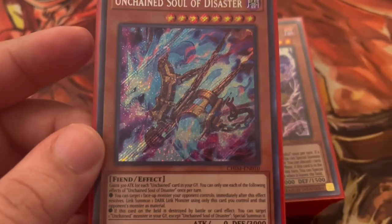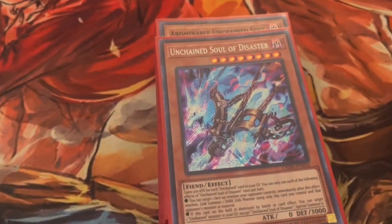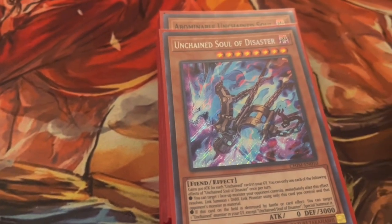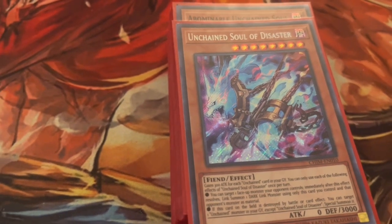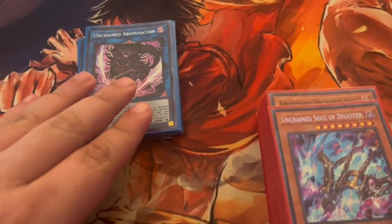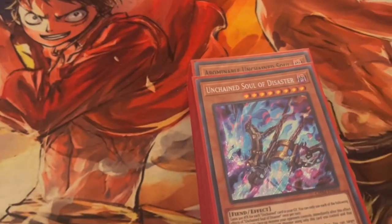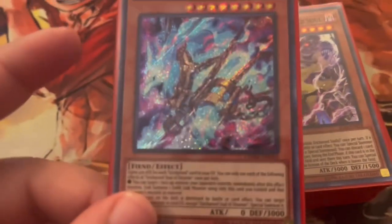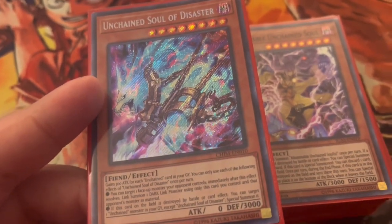Unchained has two gimmicks: they like being destroyed and they like destroying your cards. When they're destroyed by card effects, they float into other monsters, which is really cool. Their other gimmick is that their link monsters link climb using your opponent's monsters, which is also really cool.